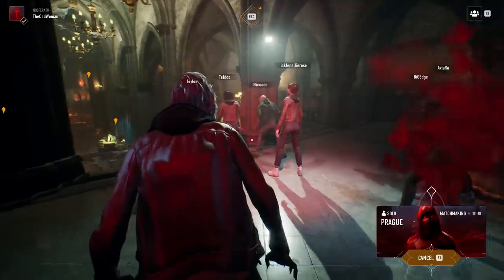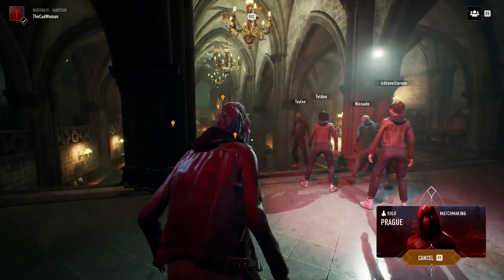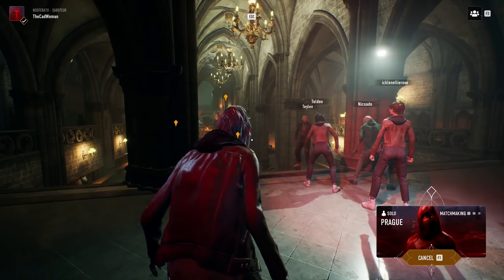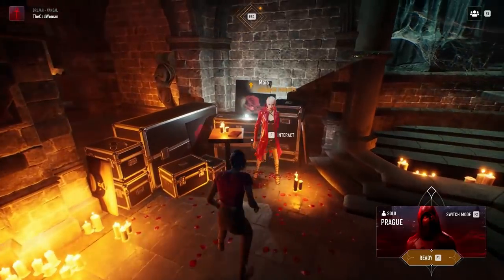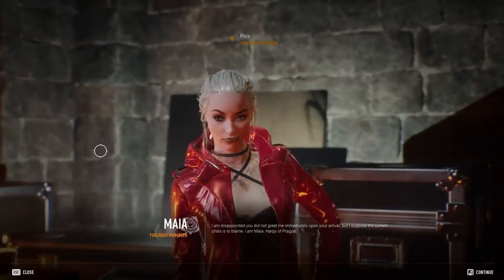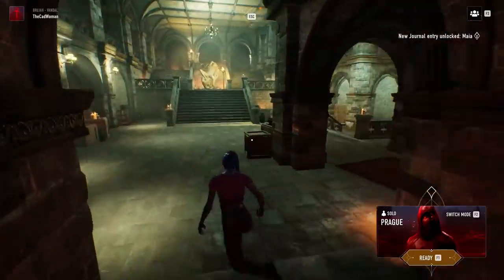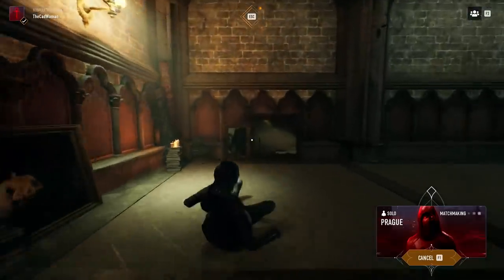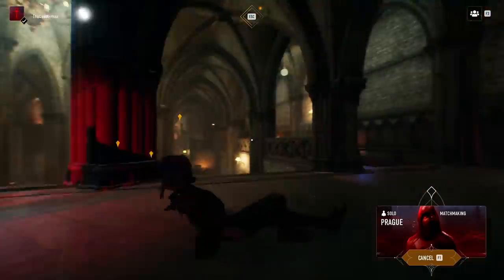When starting into the game you find yourself in the so-called Elysium, a waiting room made like a cathedral where you spend time before getting into a match. It's also the place where you will find NPCs later on to dive deeper into the lore of the game, and you can interact with other players — so it's a bit like a social hub. It's also where you choose your game mode, solo or squads, start matchmaking, or customize your character.